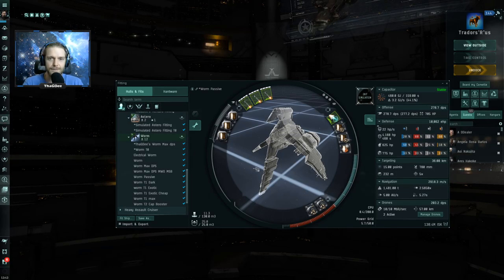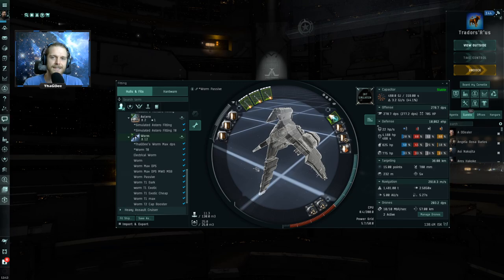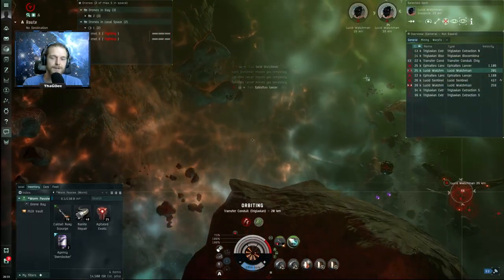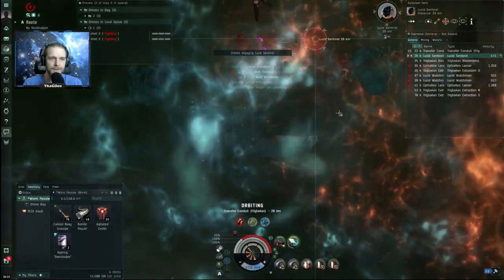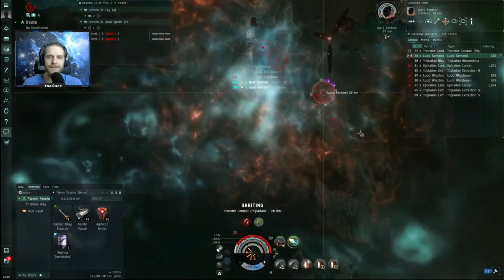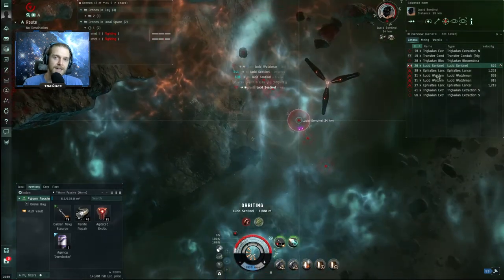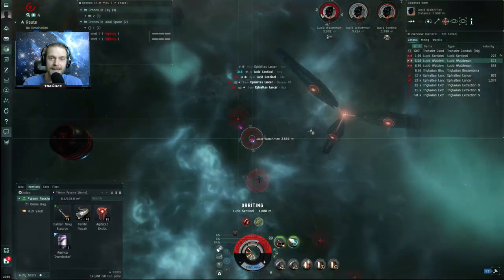Once I had figured those parts out, I started working on a video for how to take this fit into exotic filaments and handle most spawns — until I came up against the Watchmen and Sentinel combo. I really didn't expect that much DPS from this spawn. Even playing around with the orbit distance and kiting at my maximum missile range, these guys would still hit most of their shots, and just the amount of DPS was too much — the fit couldn't handle it.